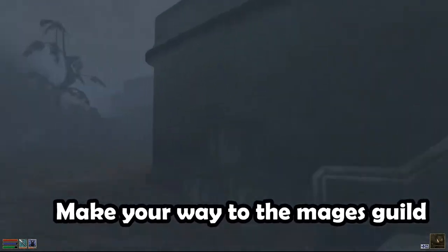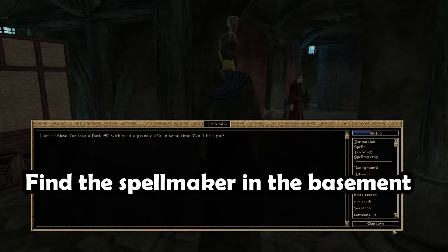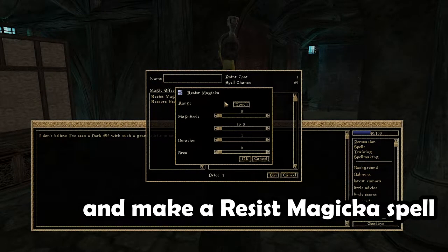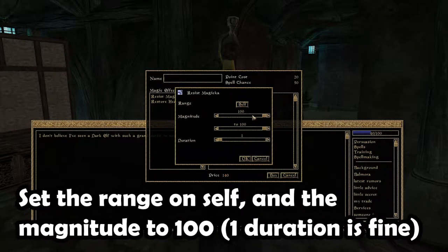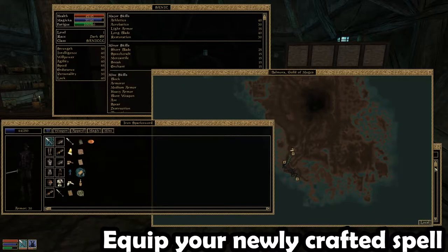Make your way to the Mages Guild. Find the spellmaker in the basement and make a resist Magicka spell. Set the range to self and the magnitude to 100. Equip your newly crafted spell.